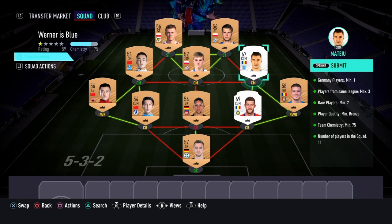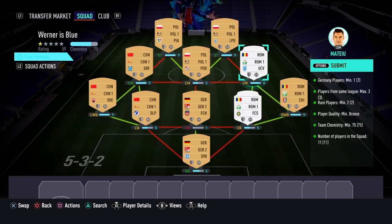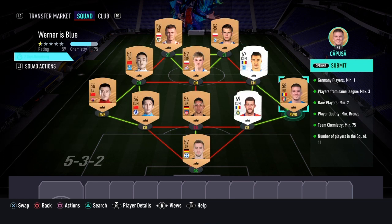The next part of the team is going to require you to have rare players. What I chose to do is get the cheapest rare players I could find on the market. The bronzes are kind of up in price right now, so I chose Romanian silver rare players, then filled it in with a right back that is bronze from the same league and nation. On the left side, just make sure they're all from the same league and nation. I made sure not to use any center backs, as center backs right now are kind of pricey.